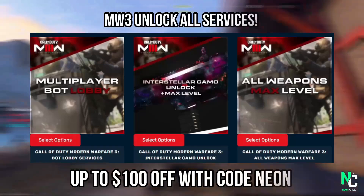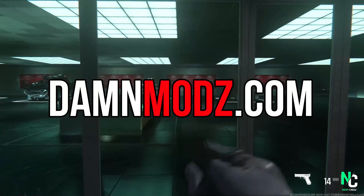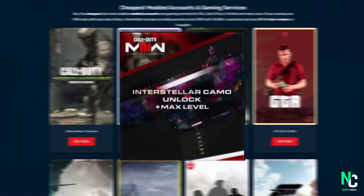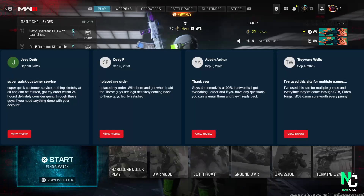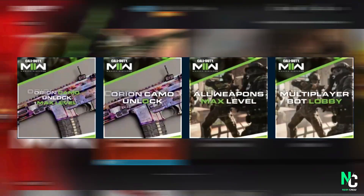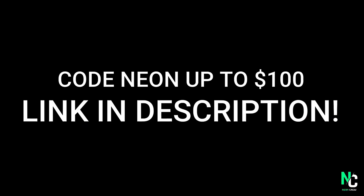Do you want all the camos on MW3 already and all weapons max level, or what about a multiplayer bot lobby? Then you can go to dammods.com and get it right now. The bot lobbies are nice and cheap, and when it comes to the max level and all the camos in the game, these are hard unlocked meaning it looks like you did it yourself. He has a ton of great reviews on his website, he's been in this game a long time and done it on multiple Call of Duty titles. He also offers MW2 services and so much more. The link is in the description — use code NEON for up to $100 off.